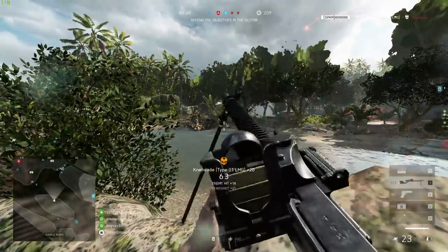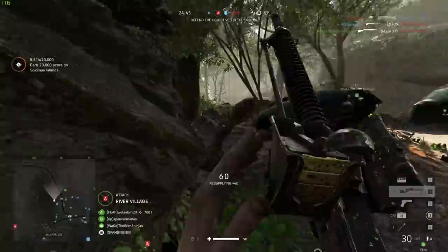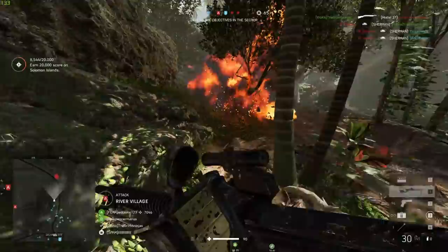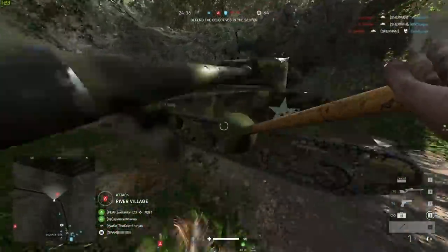You'll probably also want to use a 3x optic on the Type 11 — the iron sights aren't particularly good in my opinion, and since it's better at range, 3x seems like the way to go. Now, without question, one of the more exciting weapons added with this progression tree is the Lunge Mine. Fortunately you get this at Tier 5, so if you don't want to pay any money you can get it pretty much right away with just a little bit of playing.